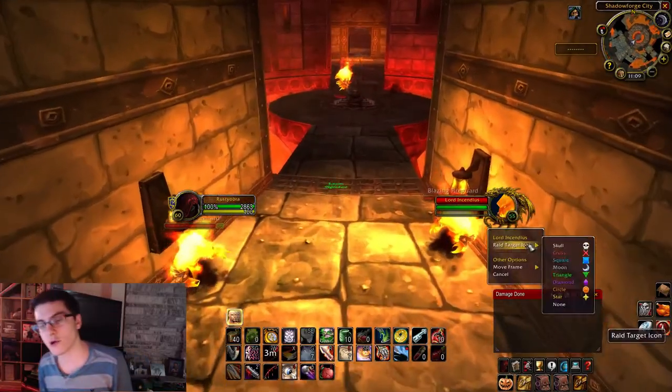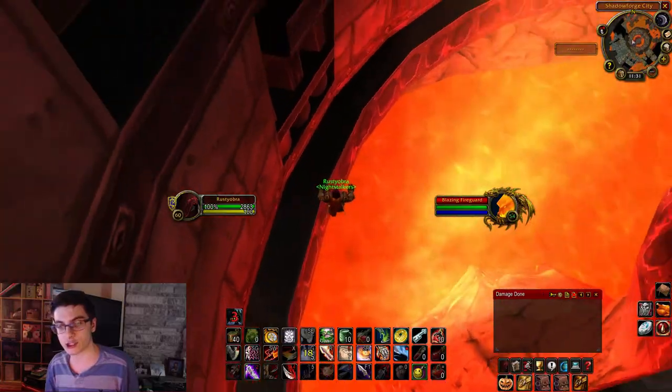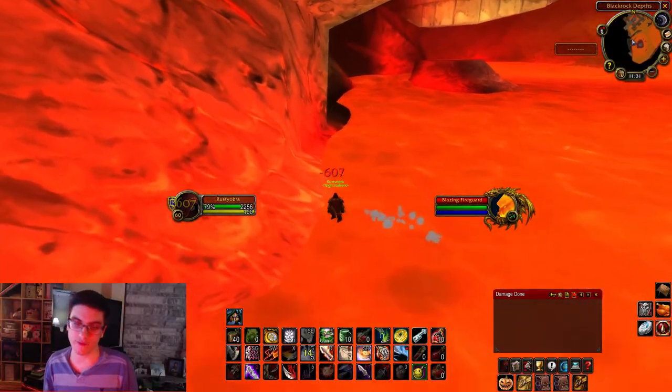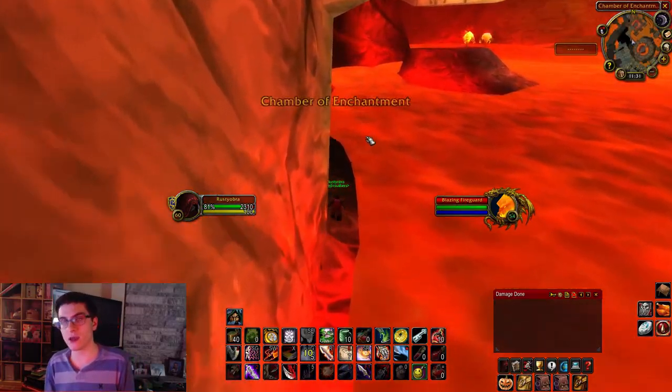From here, this is where you actually begin the lava skip. Once you're there, go to your left, jump as far as you can down to the lava, and immediately hug the left wall. Essentially you're gonna be following this wall until you get to the biggest and hardest part of the lava jump.